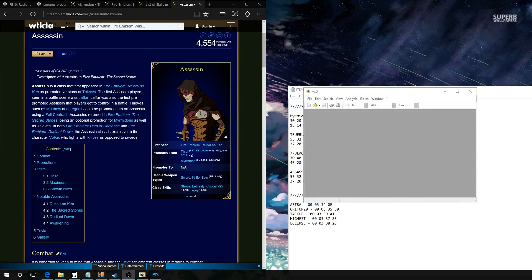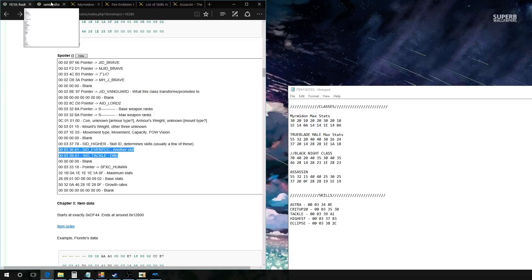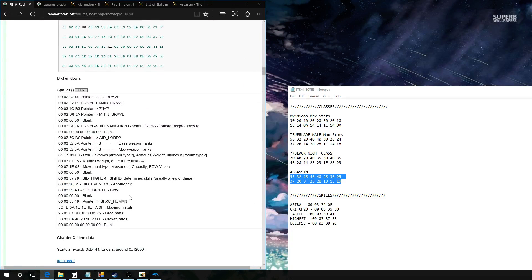Hello and welcome to another Fire Emblem 10 hacking tutorial. In this tutorial we're going to go over class skills and how to change class skills. Before we start, I want to apologize for having this tutorial out a day late because I have computer issues. I'm also trying to learn how to do some of this stuff — one person asked me to make these tutorials and I said I only knew how to change stats, so I'm learning too. Also, I'm sorry about my monotone voice — that's basically who I am.